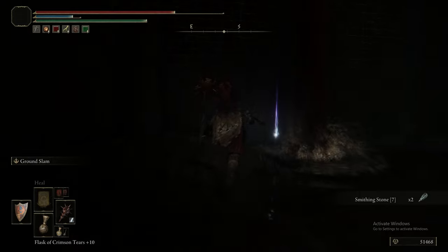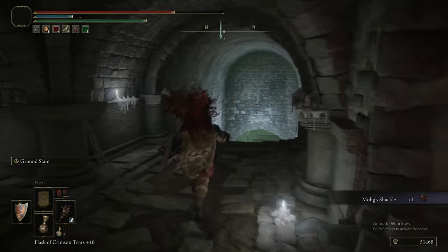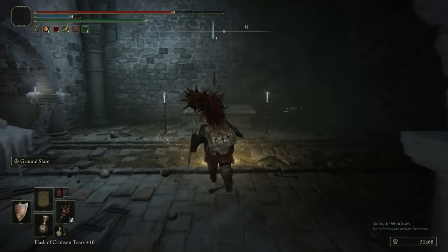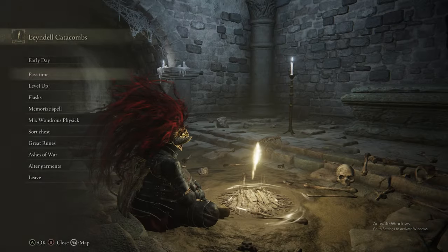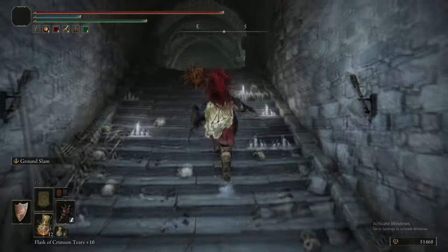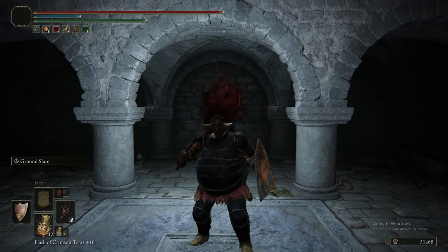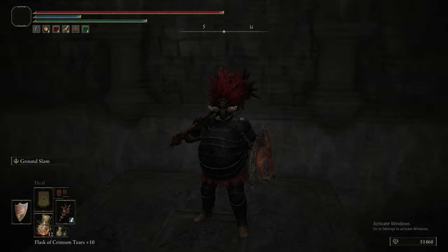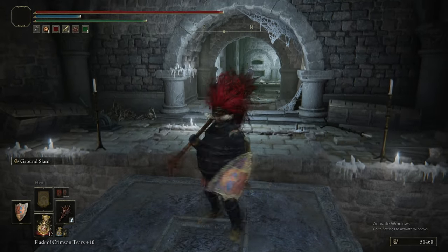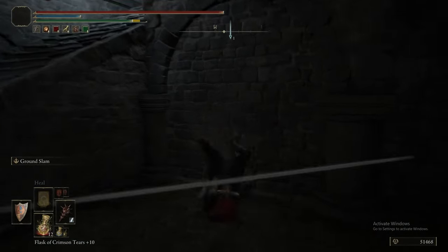Prayerful Strike is also putting in work because it's a near guarantee you'll take some damage fighting the giant lobsters - Prayerful Strike heals you for 31% of your max HP thanks to the Great Stars, so it means you don't have to find a window to heal with a flask as often. We also picked up two Smithing Stone 7s off the ground and a Somber Smithing Stone 7 - pretty good. In the pipe just behind the lobster there is a Teardrop Scarab that also has a high tier Smithing Stone - a Somber 7 actually, one of the rarer ones.